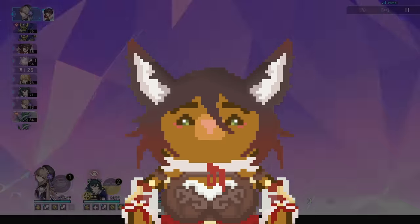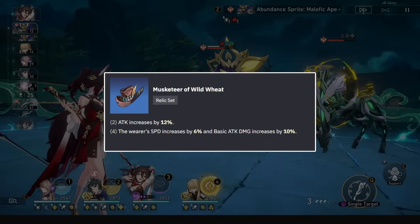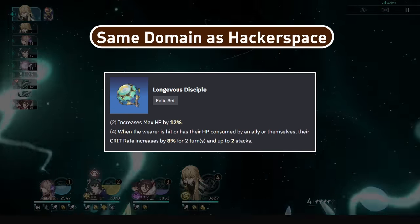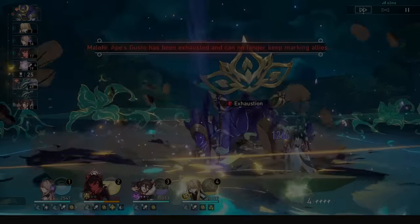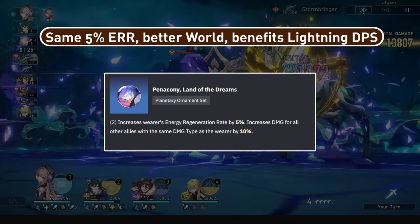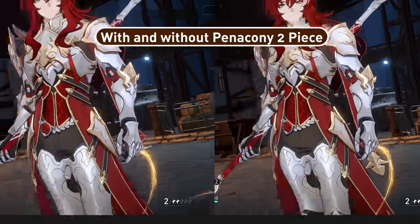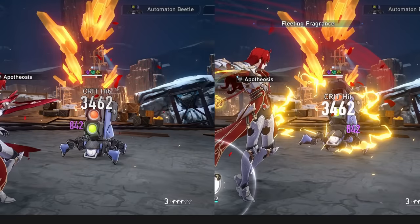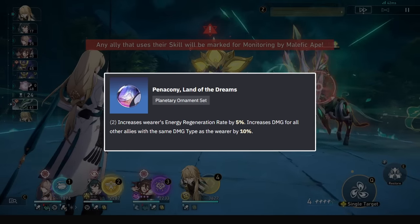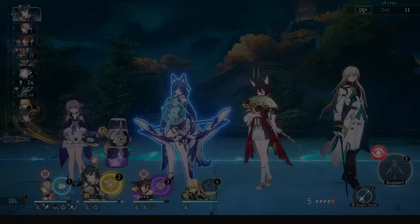On to Relics. In 1.0 we didn't have much and were left with Musketeer as her best in slot. These days we have lots of options, and whilst Musketeer is still great, 4-piece Hackspace gives her additional utility. There is now also the option of 2-piece Hackspace and a defensive 2-piece, because she really needs it. For planar ornaments, she ideally wants Vonwack for her best rotation, but now we have the Penicone set, which is just a better Vonwack for farming efficiency and also benefits any lightning DPS in the team. Note that it won't work on the additional damage procs unlike Planetary Rendezvous, since you have to follow the same type as her, which is lightning. So Vonwack is her best if you want to kickstart her energy cycling and skill point generation; otherwise if you don't want to farm and/or have a lightning DPS, go for Penicone. If you don't care for her 3-turn rotation, then go for Broken Keel or Fleet of the Ageless as usual.